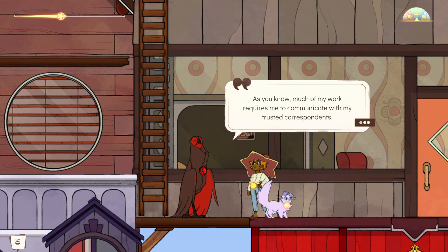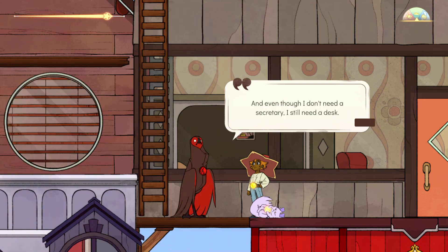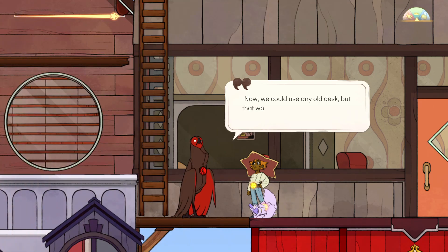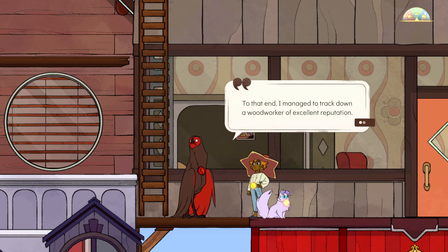As you know, much of my work requires me to communicate with my trusted correspondent. He used to help me with that quite a lot, but look at me now - back at full strength. Even though I don't need a secretary, I still need a desk. We could use any old desk, but that would defeat our purpose - only the best for the good of the exhibit.